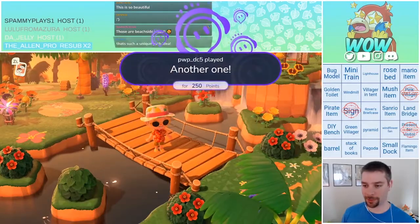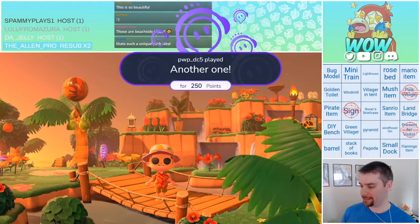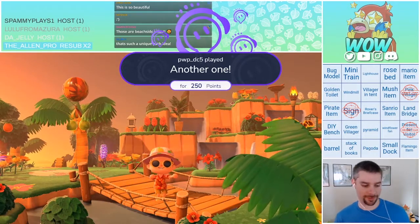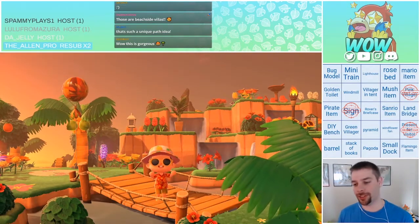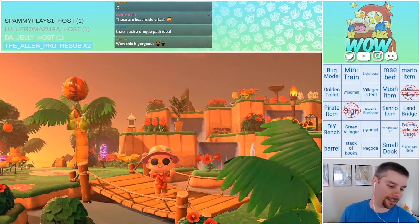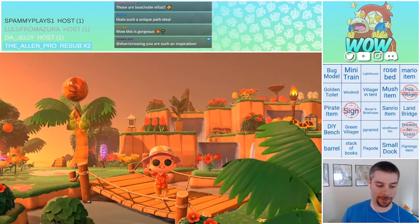We got a diagonal bridge — another one. Look at this. It is gorgeous. Daisy, I know you're just here for Tansy's island. The Naruto theme — I DM'd you. I know how to get people in chat.